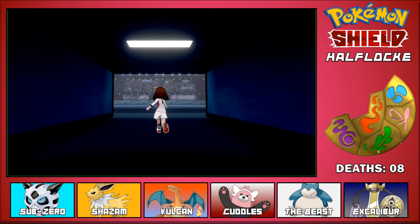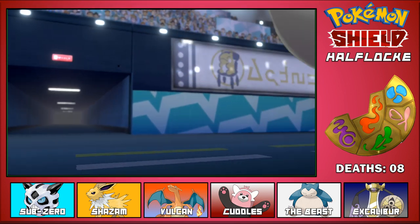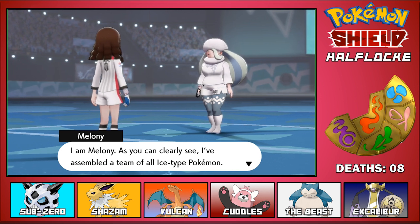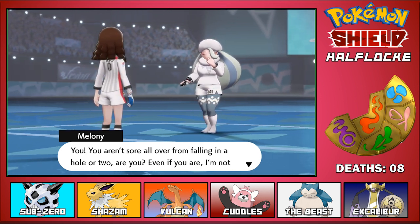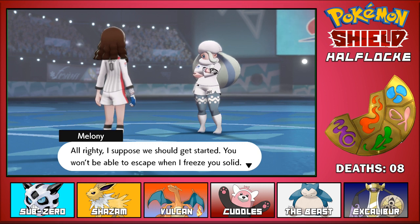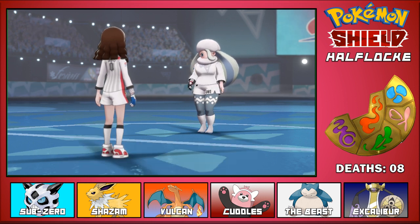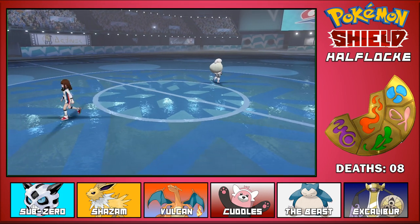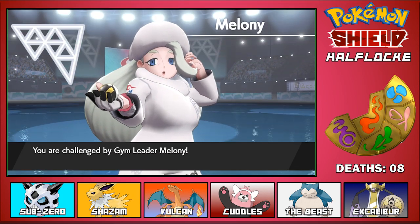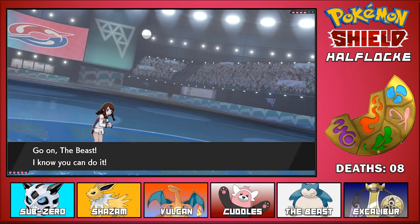Here we go! Oh, she's got interesting hair - it looks like a giant snowball. She introduces herself: 'I am Melanie. As you can clearly see, I've assembled a team of all ice type Pokemon. You aren't sore all over from falling in a hole or two, are you? Even if you are, I'm not gonna hold back. You won't be able to escape when I freeze you solid. I think you'll find my battle style is quite severe.' I like her - she's funny. And the way that she throws her Pokeball is pretty amazing.